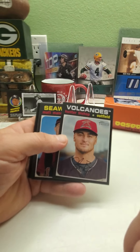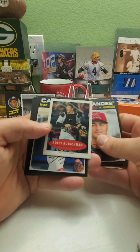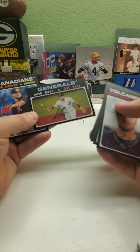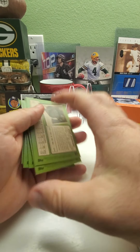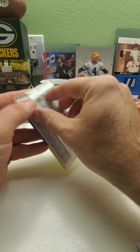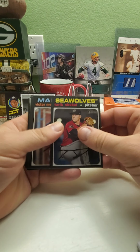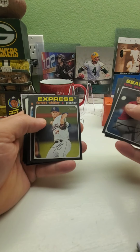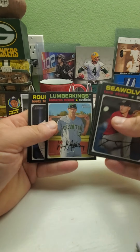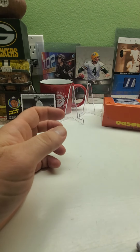Hunter Bishop, Matt Manning — supposed to be a good pitcher. Gabriel, another mini, Adley Rutschman — that's a nice little mini right there, so you get two minis. Victor Mesa Jr., Forrest Whitley, Cordy House, another mini Royce Lewis — that's three minis so far in three packs. Then we have Tristan McKenzie. No short prints in that one.